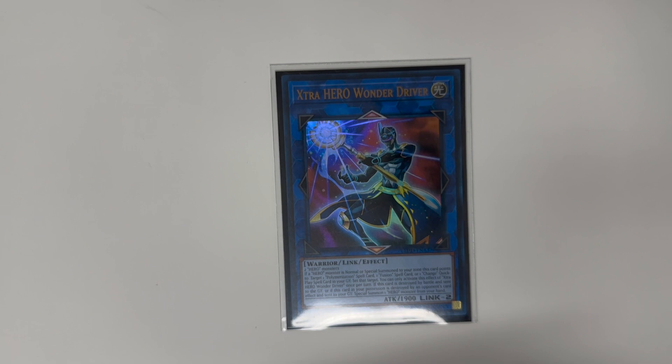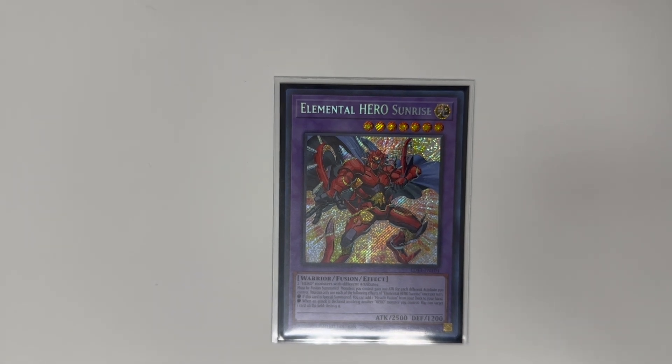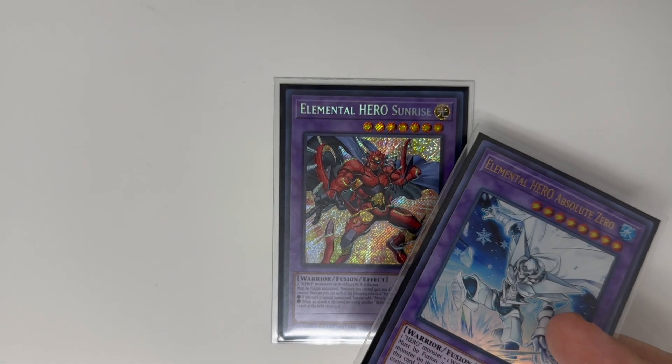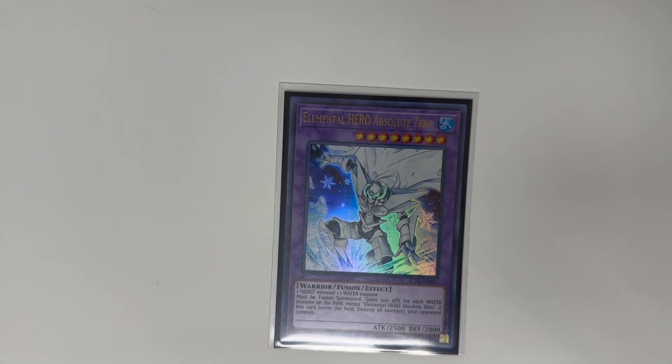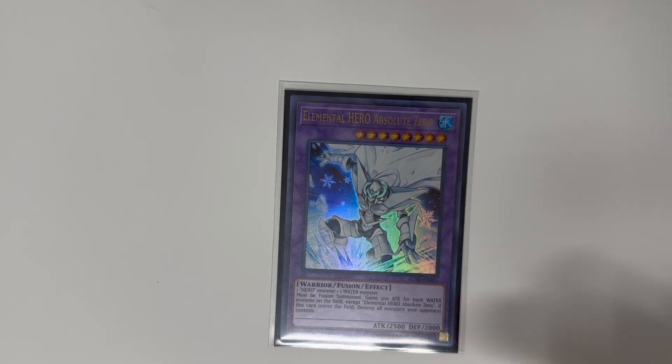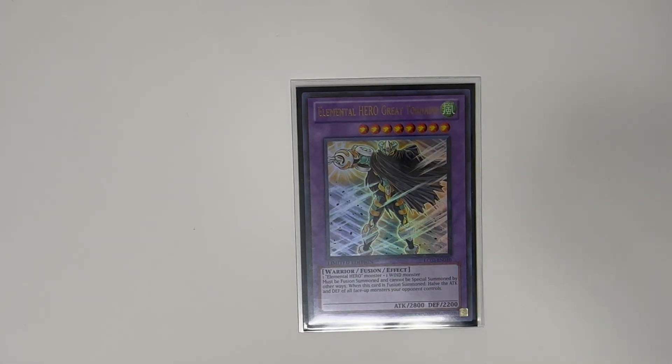One Elemental HERO Sunrise — when summoned it searches your Miracle Fusion for Absolute Zero or Grand Tornado, and when a HERO battles you can pop one card. It also boosts all your HEROes by the different attributes it currently is — so if you have at least one Light attribute it's going to boost everything by 200, then Absolute Zero gets boosted further, etc. One Absolute Zero — basically you're going to summon this with Liquid Soldier and another HERO, or if your opponent is playing water you just need a HERO and one of their water monsters.